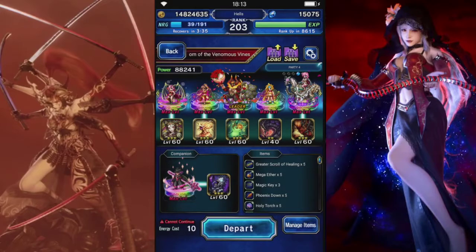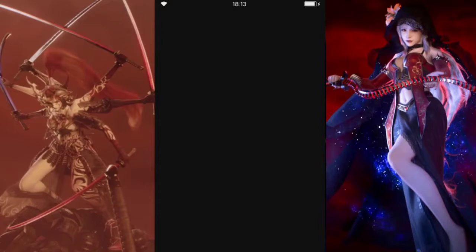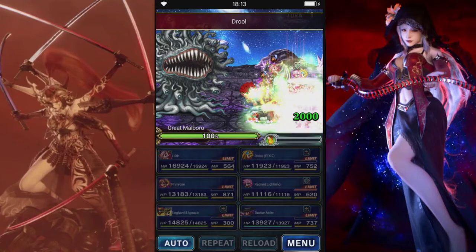Alright, let's see what this trial is like. No items, deal lightning damage — which is taken care of — and win in 25 turns.